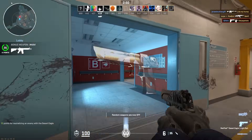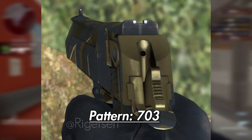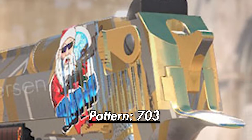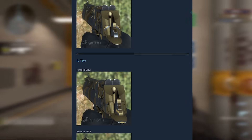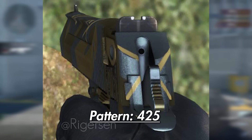The next skin is the bronze deco Deagle. People focus on the back of the gun near the hammer for the rare patterns on this one. The most popular one is pattern 703, for good reason — the back of the gun is completely light gold. This is known as the only triple S tier pattern for light gold on this skin. As you go down in tiers, you see less of the light gold. The best pattern for the dark gold variant is pattern 864, and the best for the full gray area is 425.